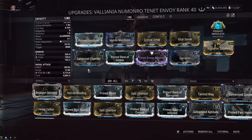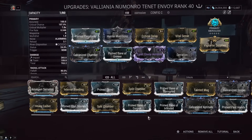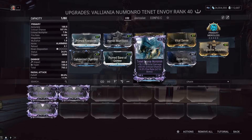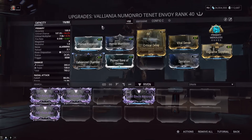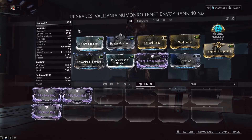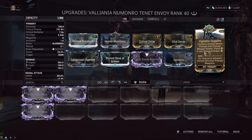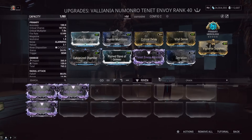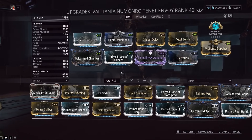As for the rest of the build, this is a riven build, just to show you how it works. With a low-stat riven, the crit chance riven here lets us go from 84% crit chance with just Critical Delay — which I'd say is the new meta crit mod — up to over 100%. At 107%, there's a 7% chance to orange crit, and with the Vigilante bonus there's a small chance to turn that orange crit into a red crit.